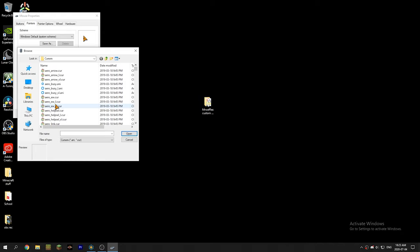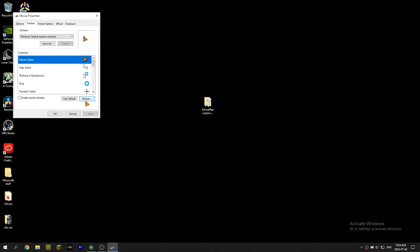You can keep it in downloads, but if you clear downloads a lot you might just want to drag these files into the full cursors folder like I did. Then scroll down to find it — it's all the way down here. There's the cursor — V3 — click open. Once you've done that, click apply, and then if you want you can go to link select and do this same thing with cursor V4.